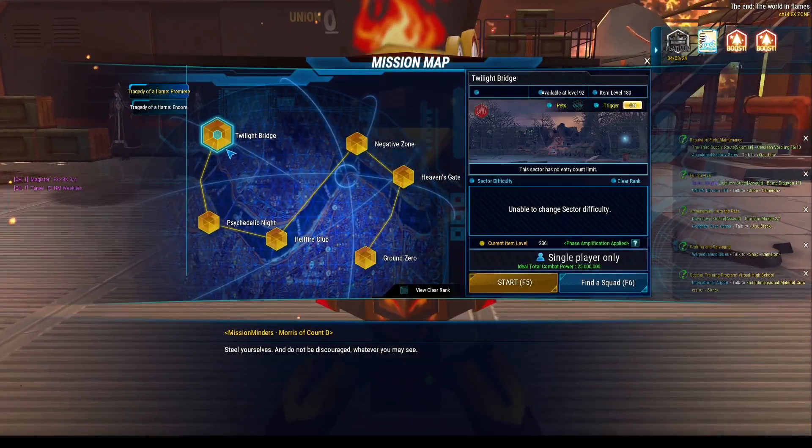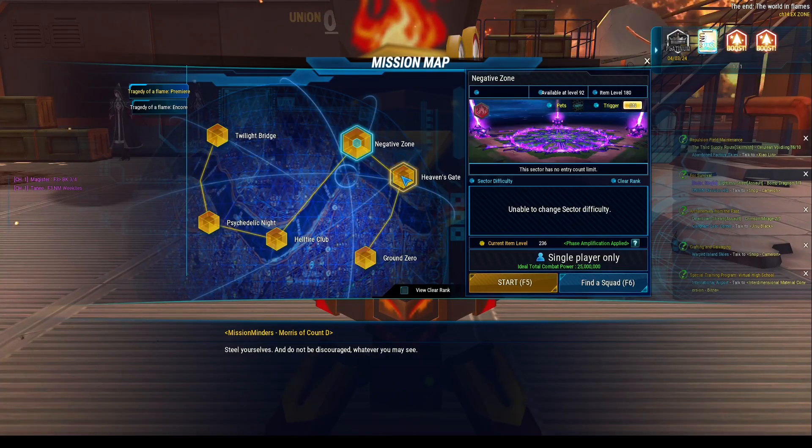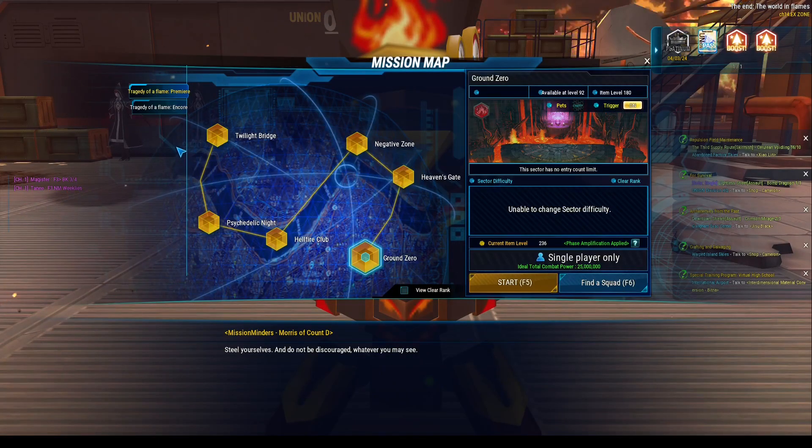As for the storyline, it will take about 20 to 30 minutes to clear if you're skipping the text. It's not a long one if you're looking to just unlock the latest content.